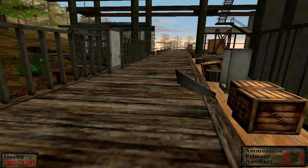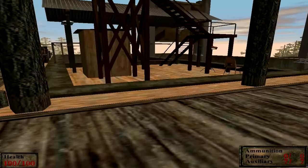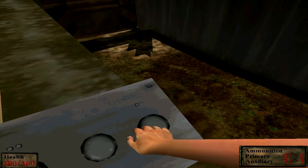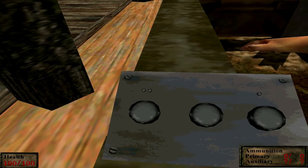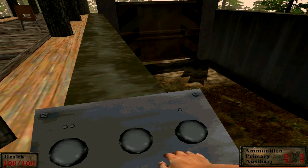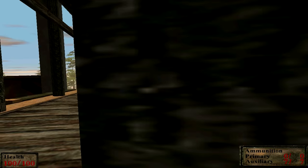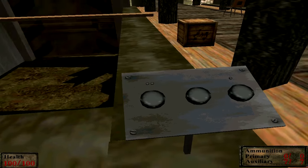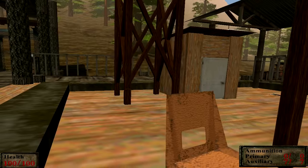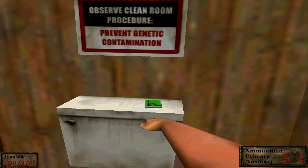It might actually just be the new area. So we've got all these guns, but do we have anything worthwhile — like a keycard — to get to the next area? The buttons make noises. Maybe there's no power and we just need to turn it on. Alright, there's the green keycard, so we can go back.